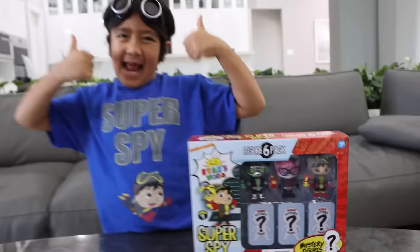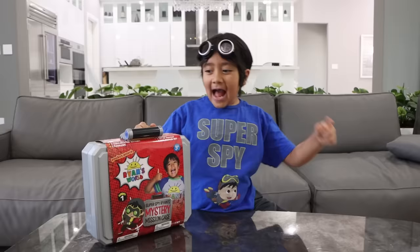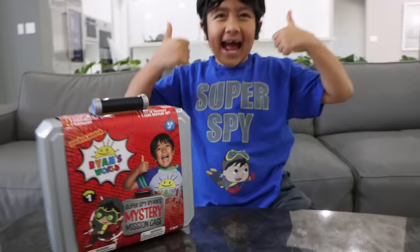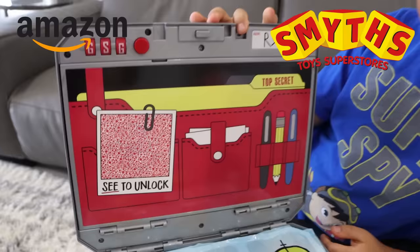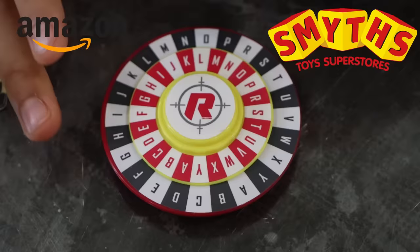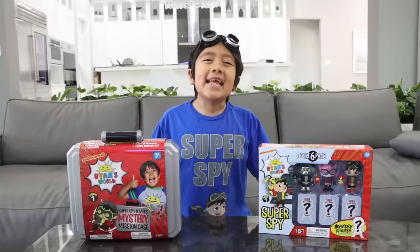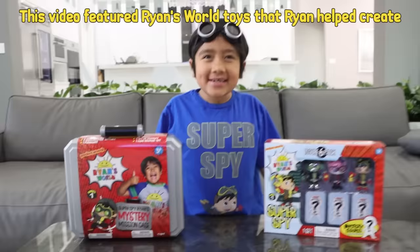Parents, the Super Spy Mystery Figure Six Pack is available exclusively on Amazon in the U.S. The Ryan's World Secret Agent Ryan Mystery Mission Case is available exclusively on Amazon in the U.S., exclusively at Smith's Toys in the U.K., and exclusively at Big W in Australia. Each sold separately. Items may vary. Thank you for watching. Remember, always stay happy and rise up. Bye! Super Spy Ryan out. This video featured Ryan's World toys that Ryan helped create.